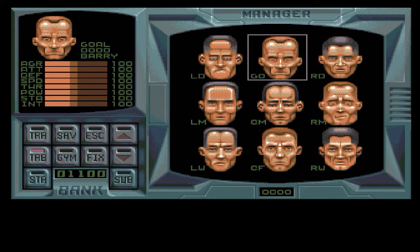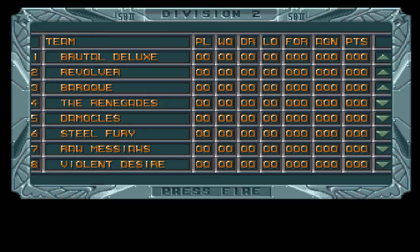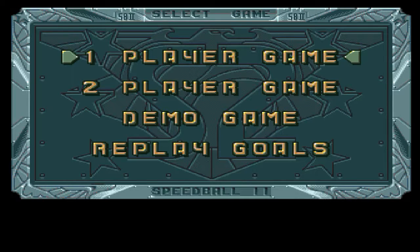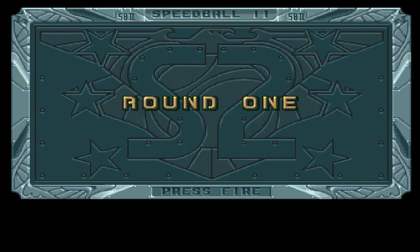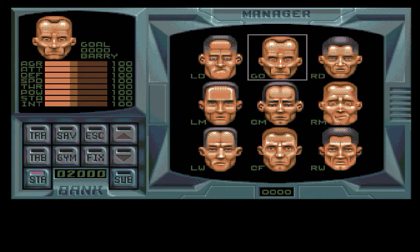For reference, team manager is a game mode you avoid unless you like hating your computer a lot. A cup consists of random teams playing against each other, the aim being to win the final. You can get a tough opponent in your first round, so feel free to hit escape and re-select until you get a more manageable opponent.